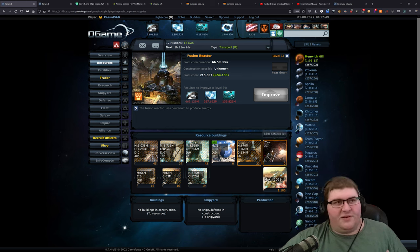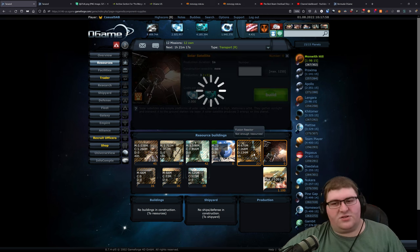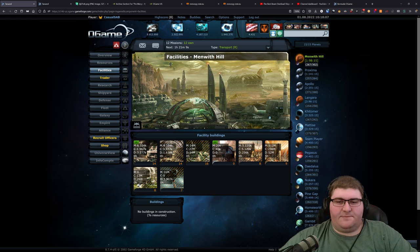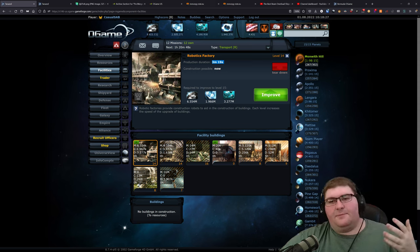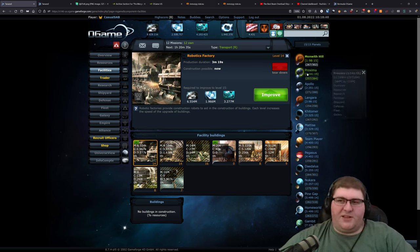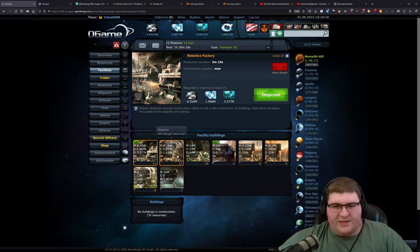Compared to solar plants, a fusion reactor takes up less slots on the planet. Compared to solar sats, even if someone hits me, the fusion reactor is still going to be there. If you get your power from solar sats, someone can attack you and wipe those out. With a fusion reactor, even if someone attacks me, it's still giving me power afterwards. For the facilities on this planet, it's fairly standard. I do generally build the robotics factory a little bit higher than I really need it, as robotics factories decrease the time it takes for buildings to construct. By increasing the level of the robotics factory and the nanite factory, I am decreasing the build time. Given the slots available, I'll invest in a couple extra levels of robotics factory and shipyard because it's pretty cheap.